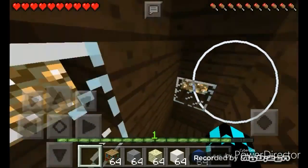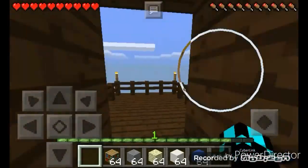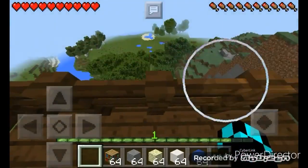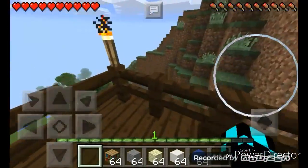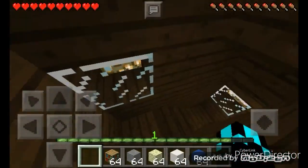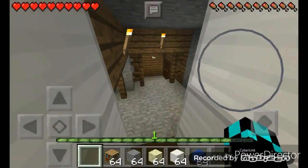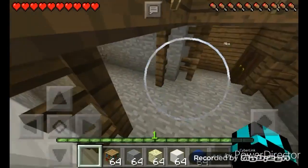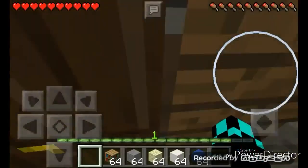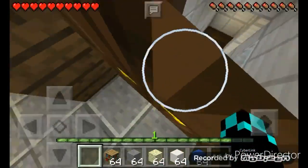And then we go down and this is like the balcony area. I really like balconies — I have one in my room and I like my balcony. So might make more. Yeah, this is another area — need to fill it up.